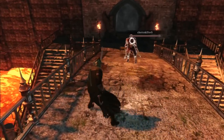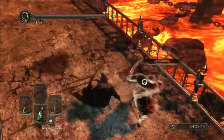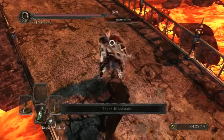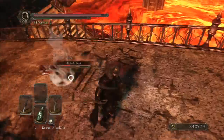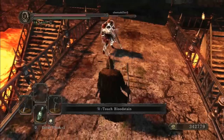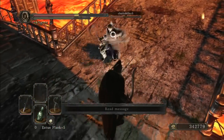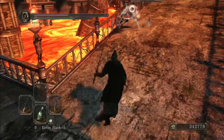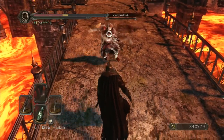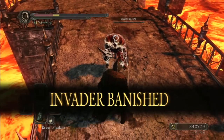This guy is dual wielding Dragon Slayer Crescent Axes — and I must say, that is amazing. You don't see the weapon very much to begin with, and you never see anyone dual wield that thing. I'm just glad to see some variety here. Even if he's not doing that much damage, it still looks cool, right? I baited him with that spin attack.